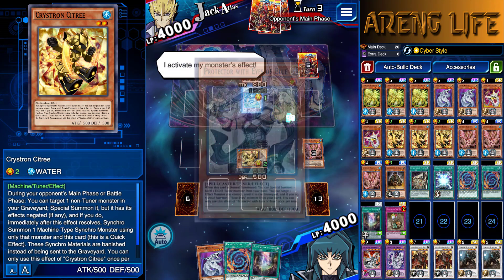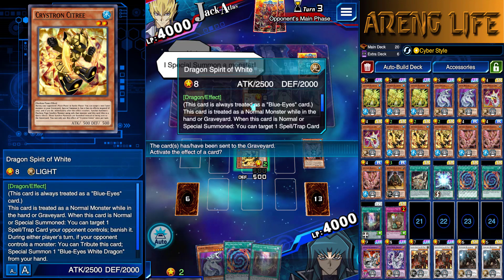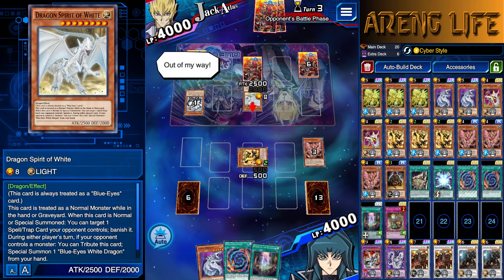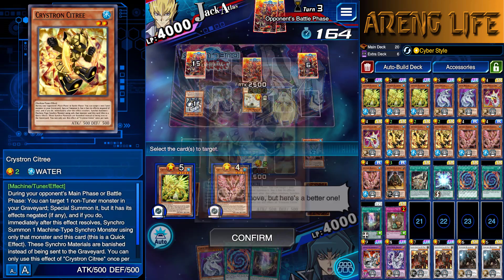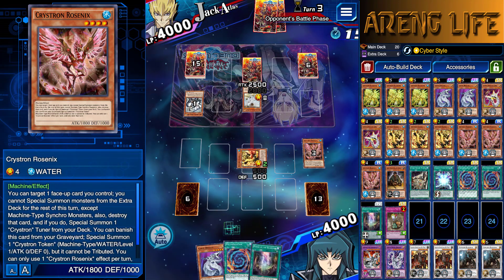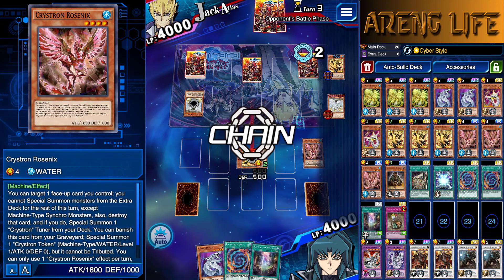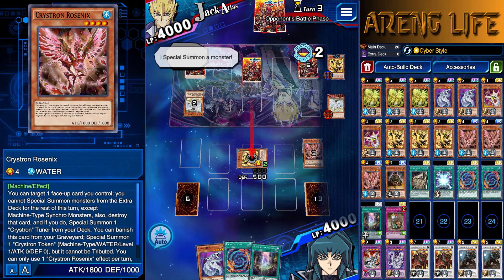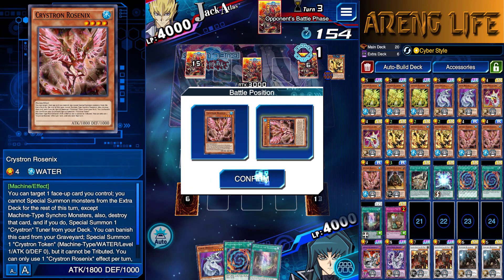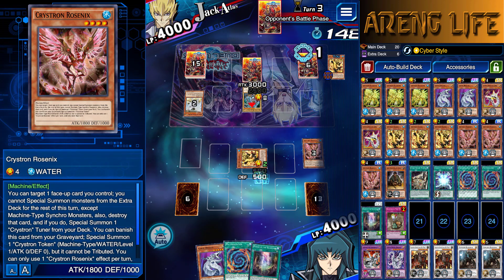We're going to go ahead and tag out into the 2500 Inzektron. If I would have gone for my big boy, I'd probably miss timing. But let's go ahead and get this thing. We would have switched his Blue Eyes to defense, but he could have definitely waited until after I did that. So I still think I played it right — he's the one that jumped the gun. Attack position, dude. Maybe he'll be dumb and he'll attack with Blue Eyes and then Econ take — if we can make him misplay like that, it'd be amazing.